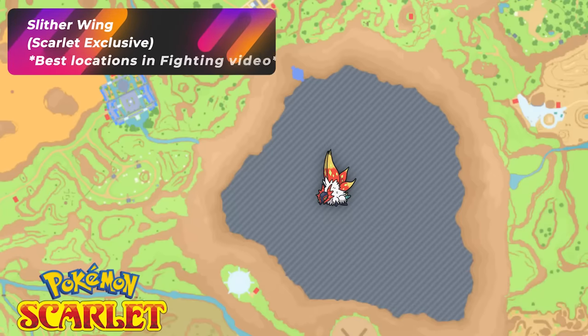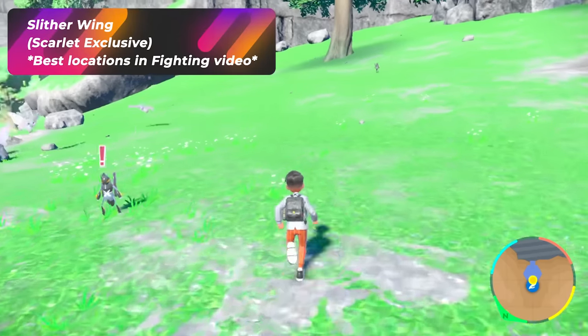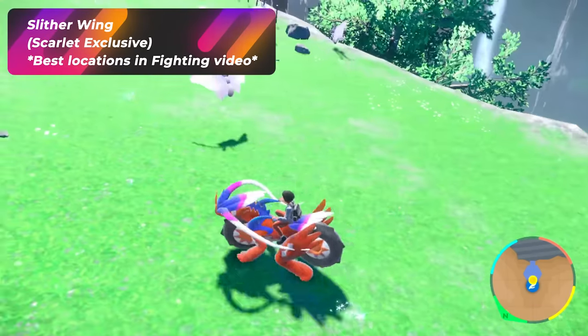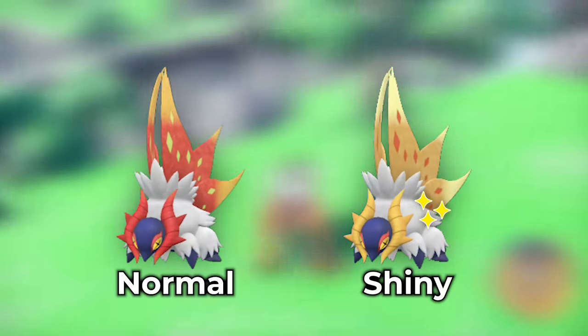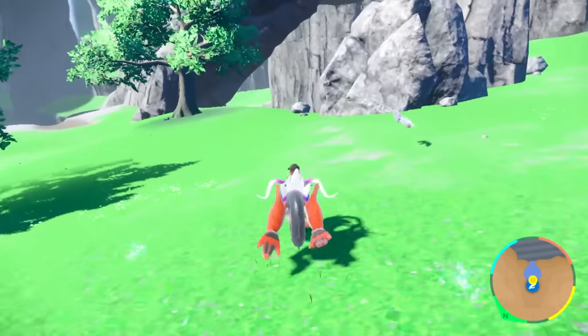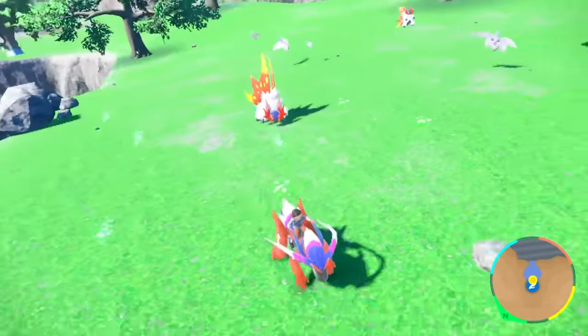When you come to Research Station number one in Area Zero in Pokemon Scarlet, you're going to be greeted by all these Pokemon. You also have a Pokemon called Slitherwing that will probably show up here — I suggest you use the fighting sandwich to spawn a lot more Slitherwing in Pokemon Scarlet, which you can find on the fighting type video. Now you know some amazing shiny bug locations in the game. Make sure to check out the other video too — click on it, seriously, hit it.